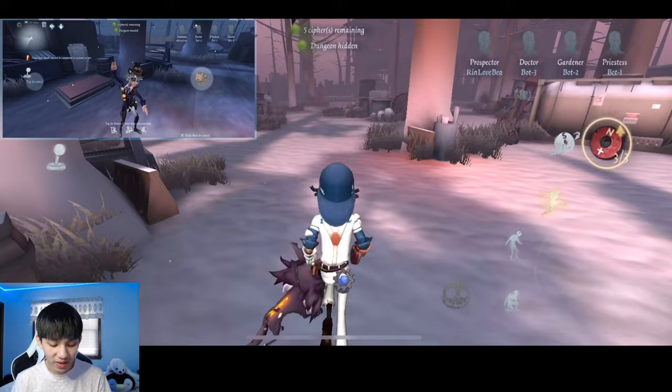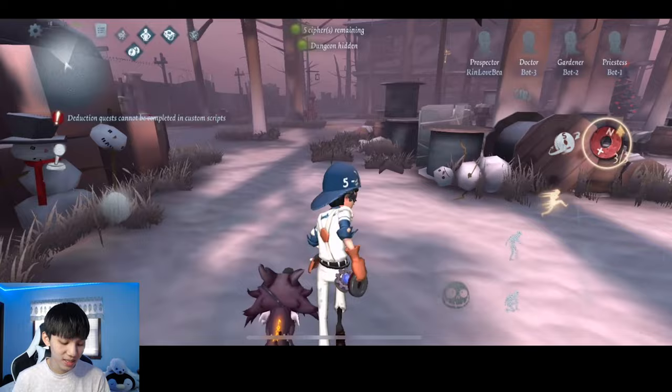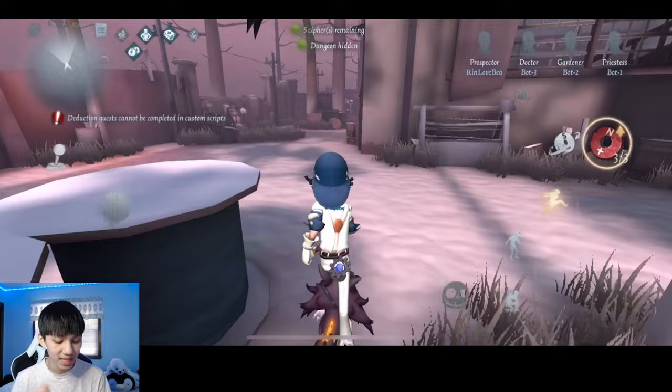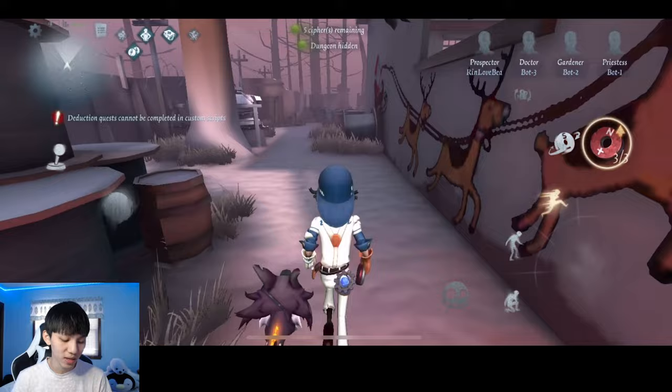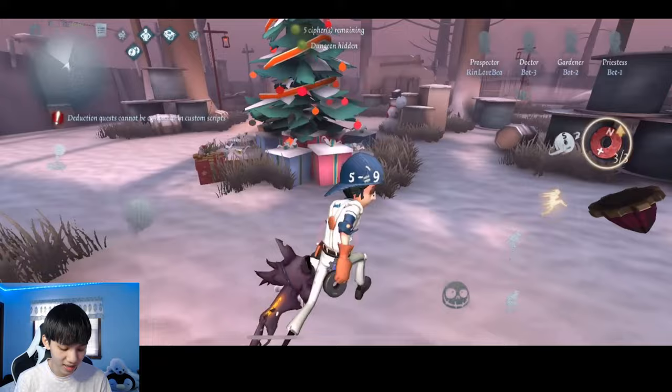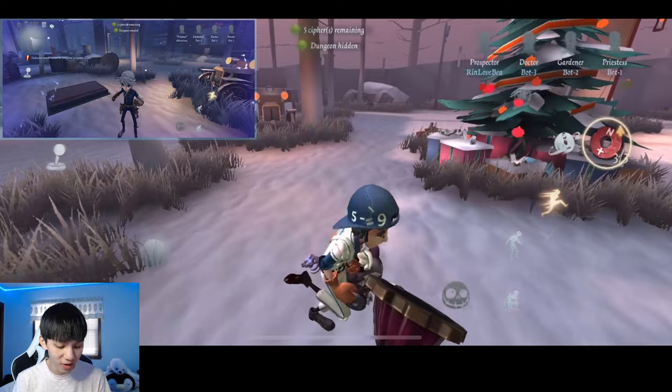Your fifth and final dungeon location is actually really far away — it's the farthest from the others. The other four dungeon locations are pretty close to each other, but this one is far out. If you make your way to the other side of the map next to this car, and next to this tree, this will be your fifth and final dungeon location right here.